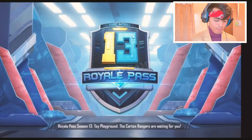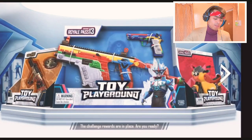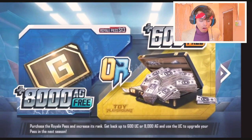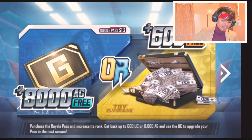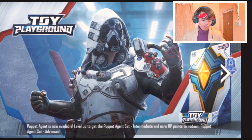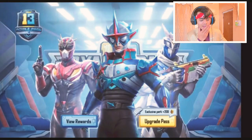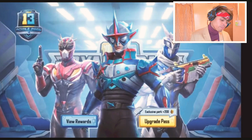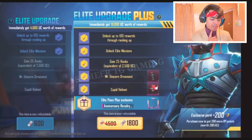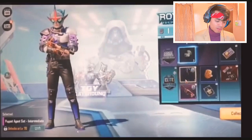So here we have the Season 13 Royal Pass. We'll be getting a new Vector, new Arc, a Bite, and a Puppet skin. It's 600 UC and 1800 UC for the Elite upgrade plus. It's a toy playground — let's go check out the RP! These are the Puppet sets of Season 13.